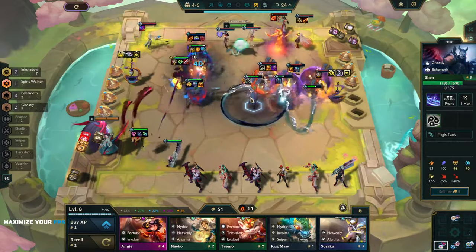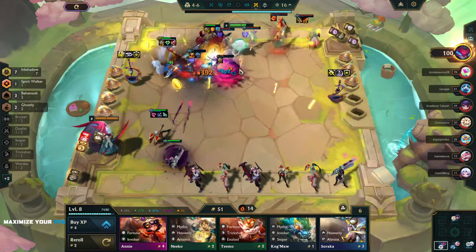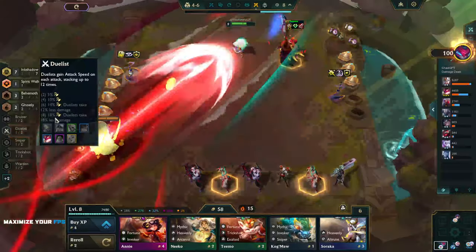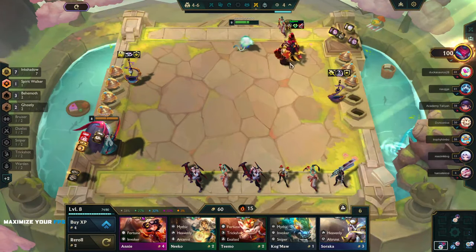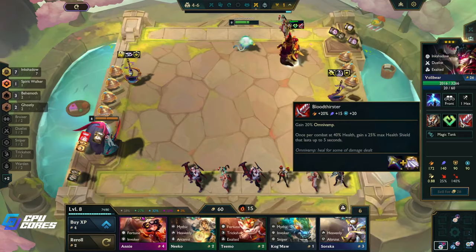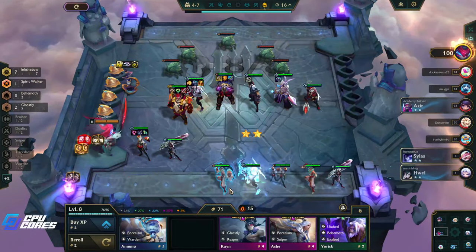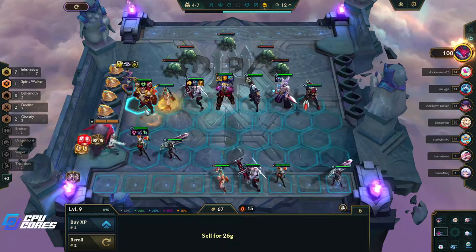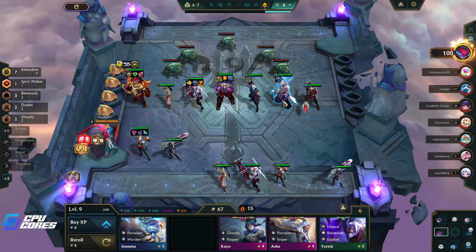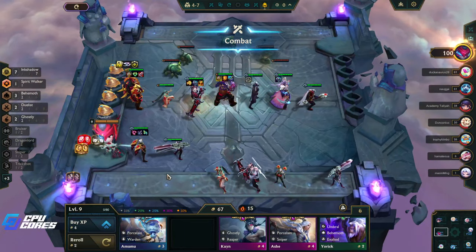One-star Lee Sin is pretty squishy — Shen has a lot more hit points. Two-star Shen does good work. Volibear is in the back killing units. It'd be nice when he's Duelist — he'll take a little bit less damage. Actually at two it's just the attack speed but that's good with Vitality. Bloodthirster could change — the omnivamp is pretty good, but this would be better if it was like a Rageblade maybe. We have so much gold here, this is kind of crazy.